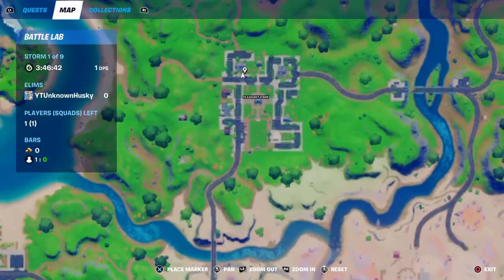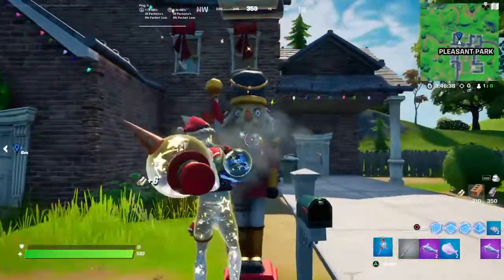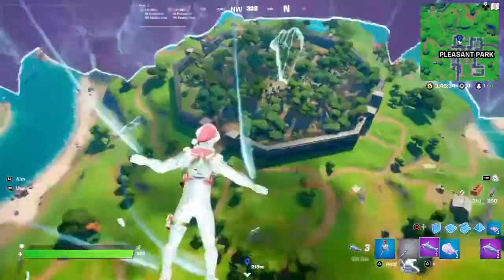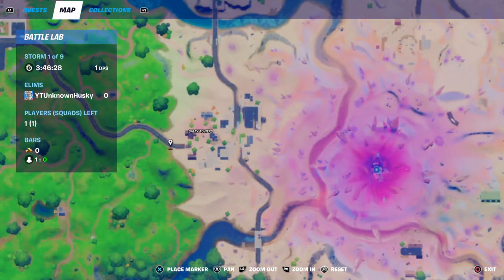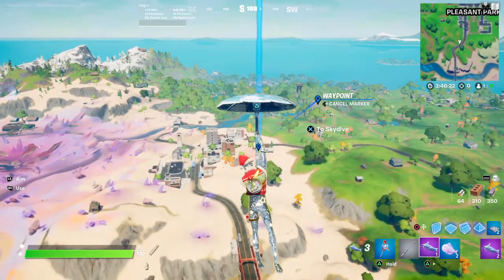The first one is northwest of Pluto Park, outside of the brick house right here. The next one is located in Salty Towers — it's outside this house here, west of Salty.